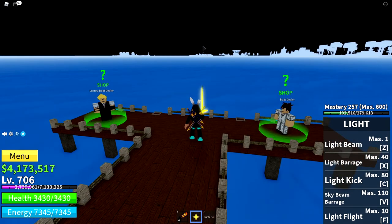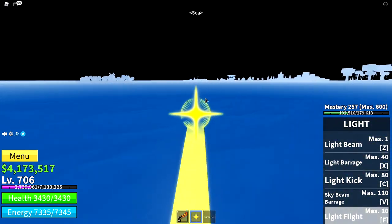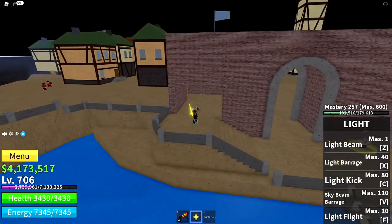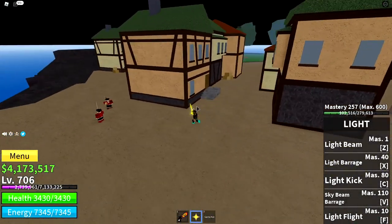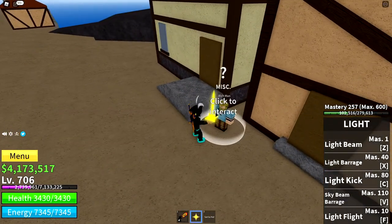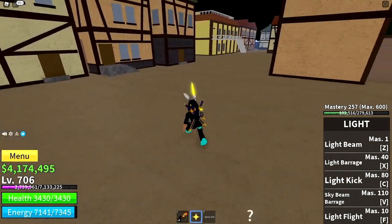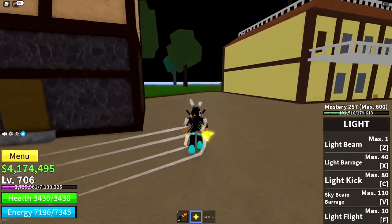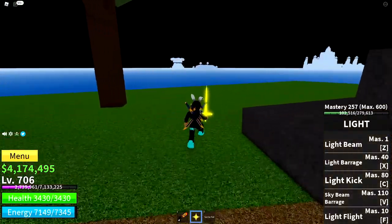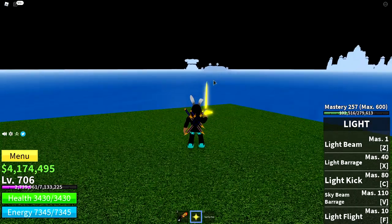The pirate island is right there, so purchase a boat and head over. Once you've reached the pirate island, talk to the rich man — he should be right here every time. Once you're done talking to him, head out that way. You'll find the person who stole something from him. We're going to have to help him get it back.